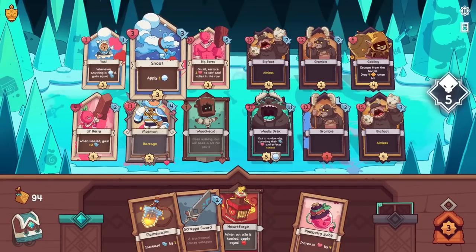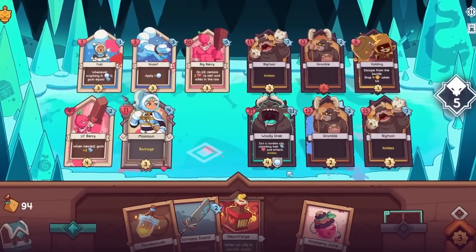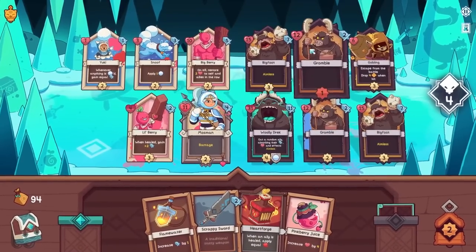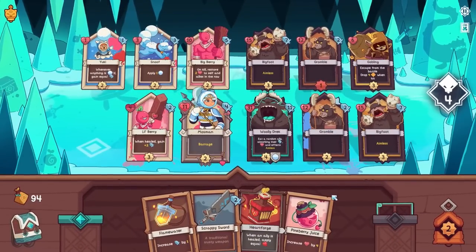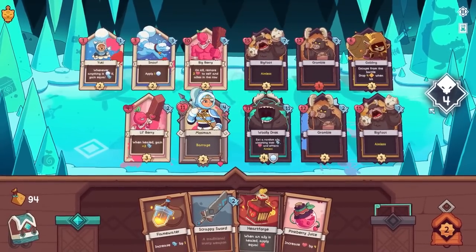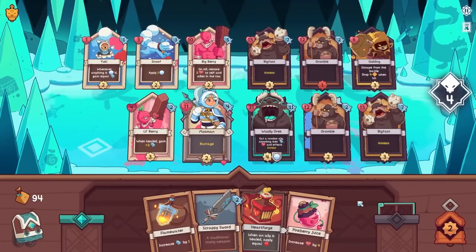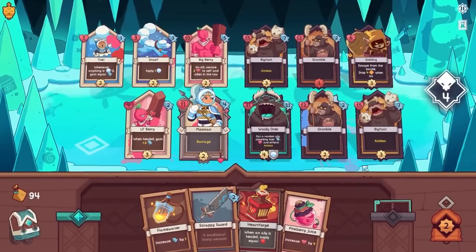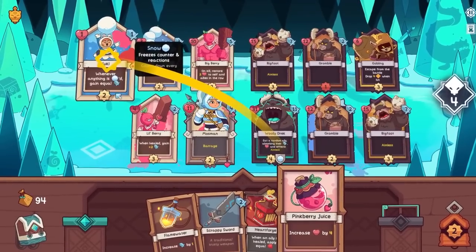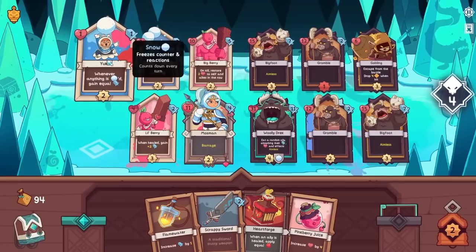I want all of my familiars in, so let's just put them in. My entire battle plan has been set now. Now we can start giving people more health because it is dangerous. Does anyone have barrage here? They have aimless. Aimless is bad because it just hits random people, and that's a lot of damage. I don't like that. I have to give the pink berry juice to Yuki or somebody now, because that's more damage than I would care to take right now.